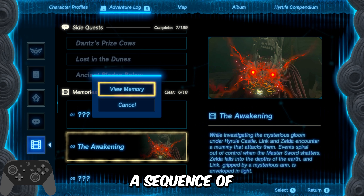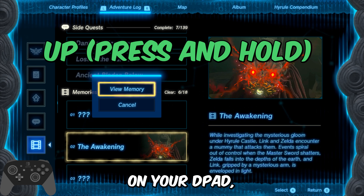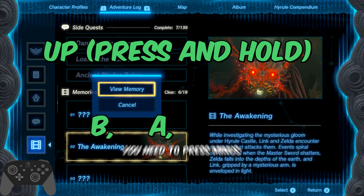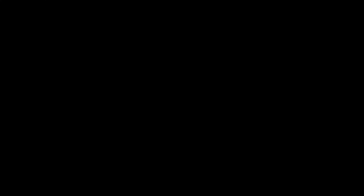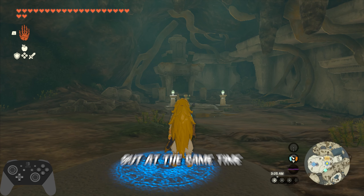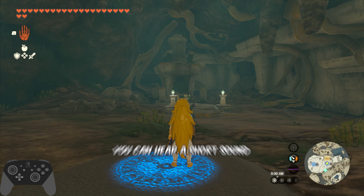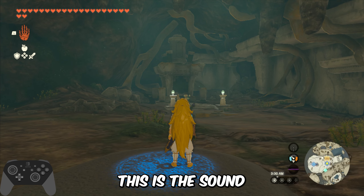Step 5: here you are going to perform a sequence of button presses. Press and hold the up button on your D-pad, then press B and immediately press A. As soon as you have pressed A, you need to press minus. Then you can release the up button. What we want to do is to watch a memory but at the same time cancel it.